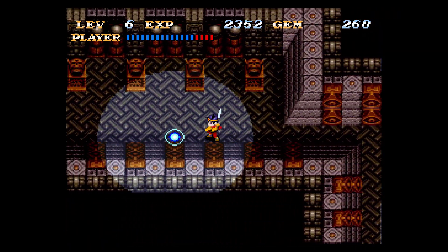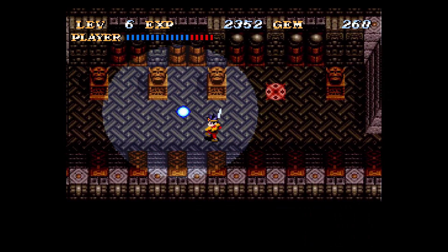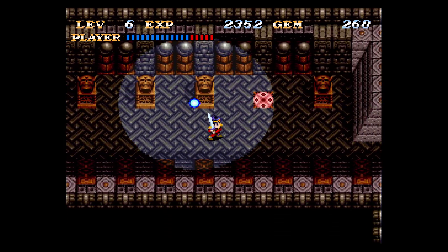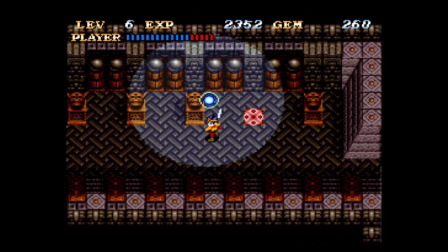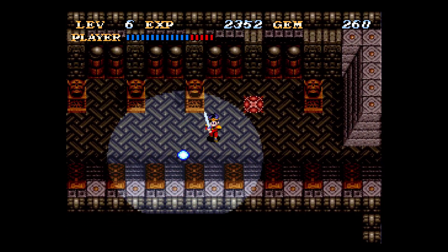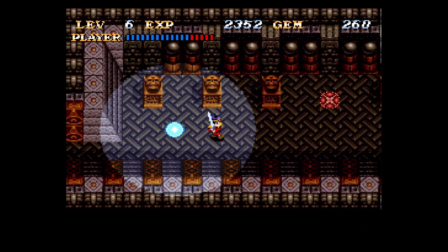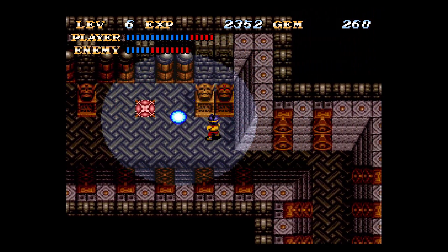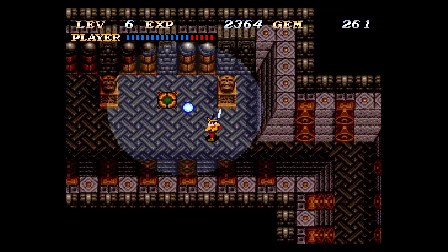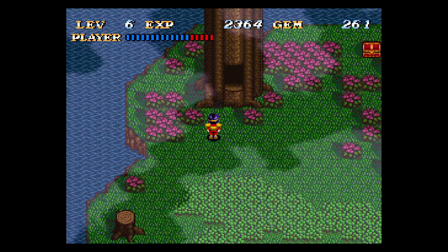This light will also reveal some hidden passages which would not be visible without it. There's only one monster layer remaining here, so let's see if there's another totem we need to destroy.